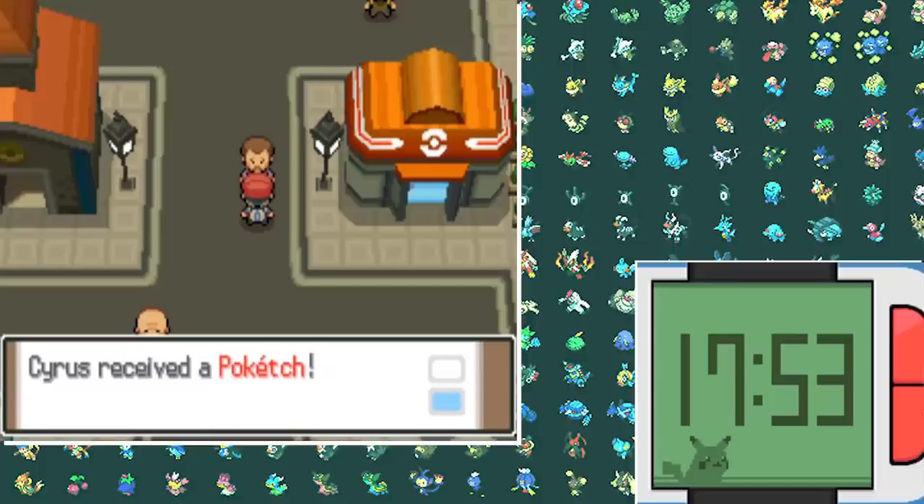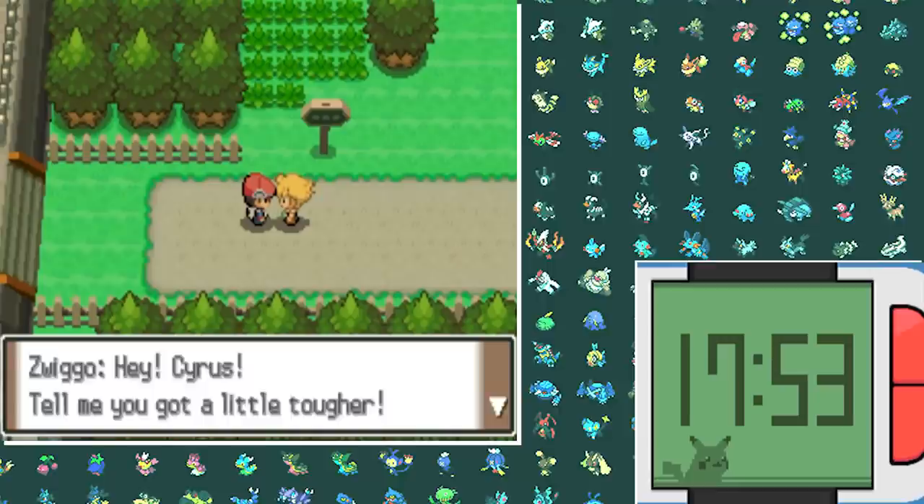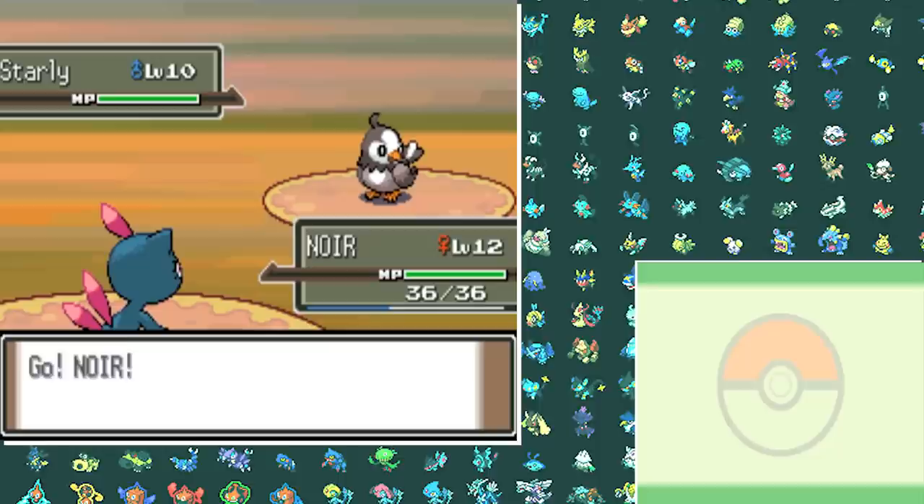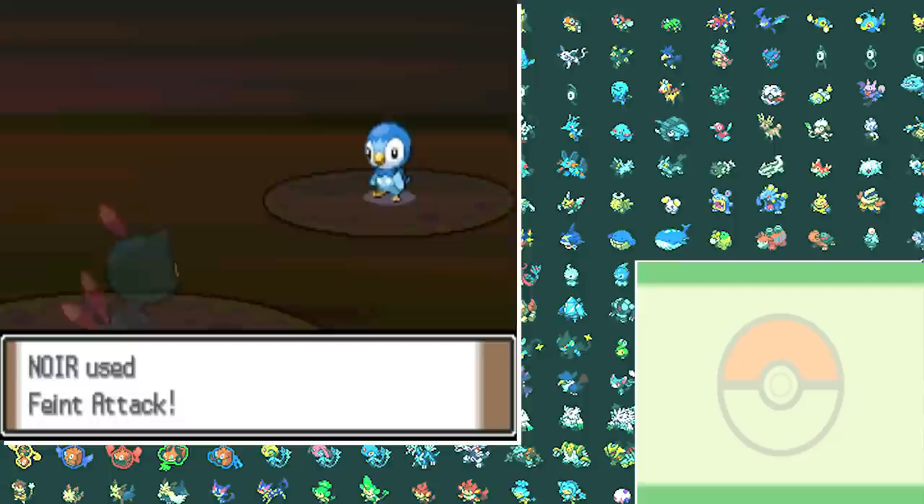As we reach the next city we get our Pokétch, but we don't have to fight any clowns — he just gives it to you. We then have our first real rival battle, and Zwiggo already has three Pokémon: Starly, Munchlax, and Piplup. The Munchlax has Rock Tomb which is super effective against my Sneasel, so I lost a couple of times. But after I learned Feint Attack, this battle was a breeze.